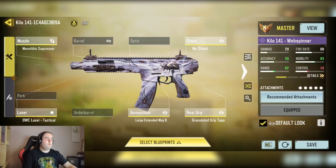Here's my Kilo 141 loadout. As you can see, it combines mobility, accuracy, and range. So it's quite a well-rounded build. It's a bit more of an aggressive killer build compared to what other people have been using, but it's still quite a fun one to use.